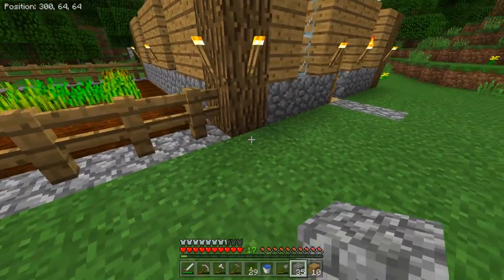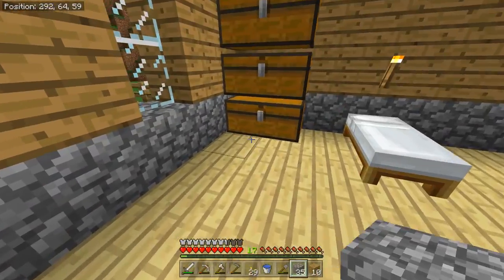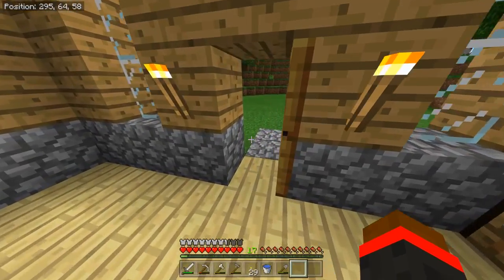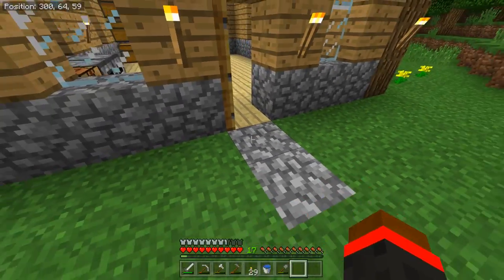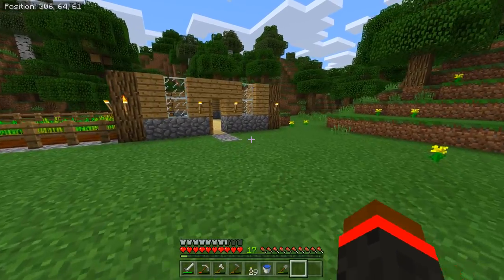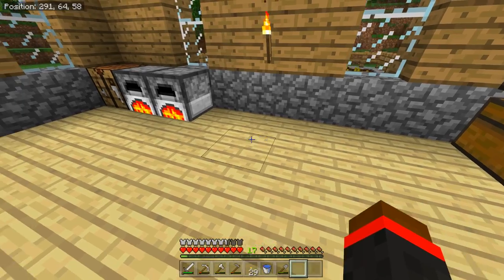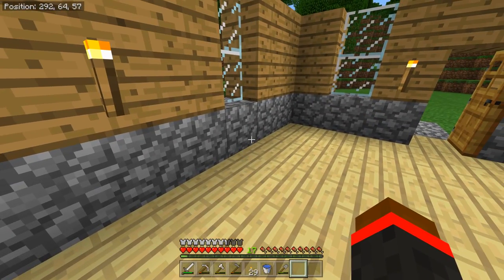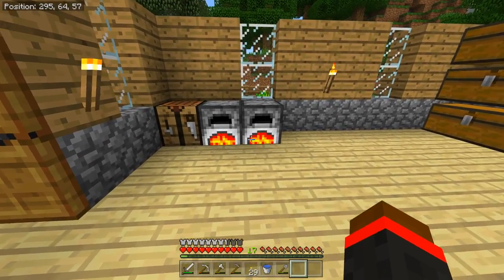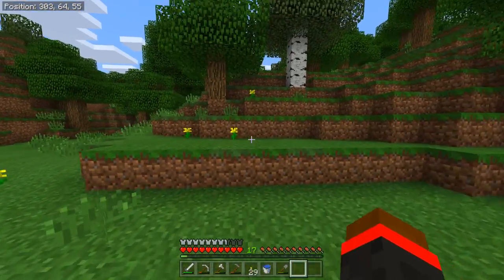That looks pretty good — we got some wheat growing in there. I'll put all of that away. In the meantime, while I'm waiting for the stone to cook, I can probably try and decorate the house a little bit more. There's not too much I can do right now since I don't have too many resources, but I'm currently working on it and we'll eventually get somewhere. I'm hoping we can add the roof soon, but it does take lots of stone to do that unfortunately.